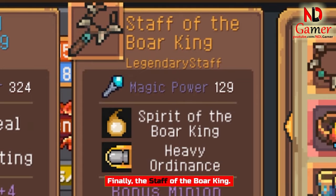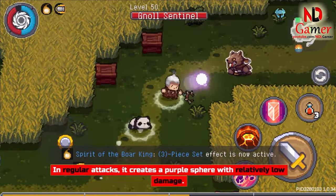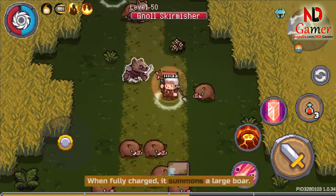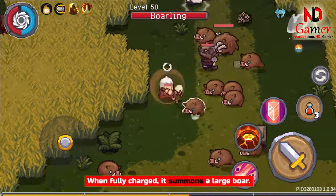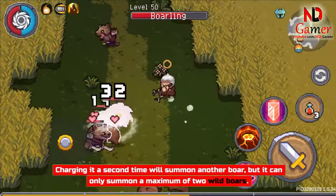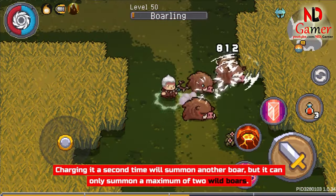Finally, the Staff of the Boar King. In regular attacks, it creates a purple sphere with relatively low damage. When fully charged, it summons a large boar. Charging it a second time will summon another boar, but it can only summon a maximum of two wild boars.